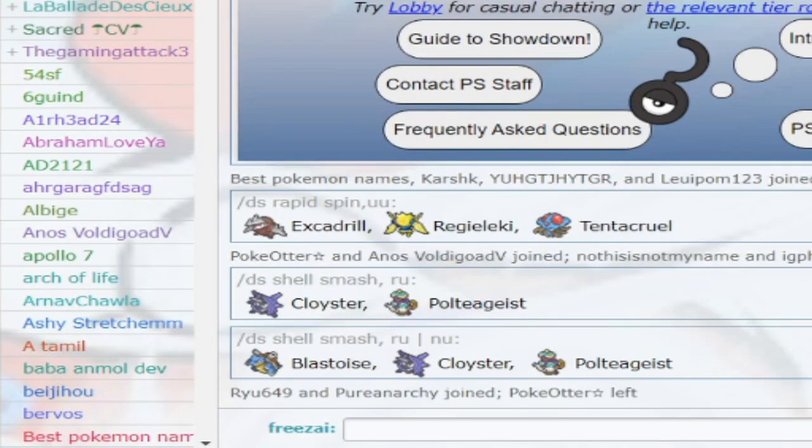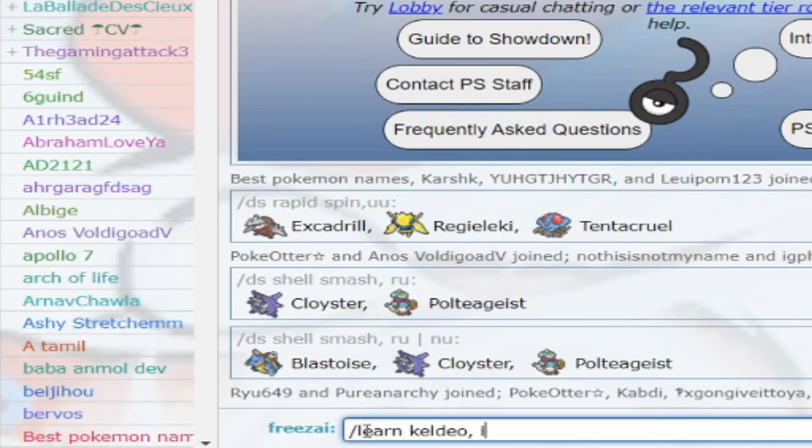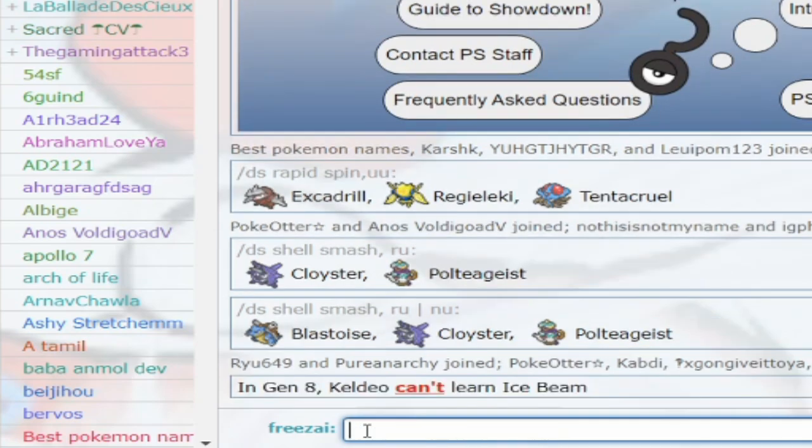At number four we have the Learn command. The Learn command is very useful in battles. Say you're fighting a tough game, your timer's running low, but you don't know if Keldeo gets Ice Beam. It would take a long time to go to the team builder and check. Instead, you can use the Learn command — slash Learn, Pokémon name, in this case Keldeo, and then the move you're looking for. It'll tell you Keldeo can't learn Ice Beam.